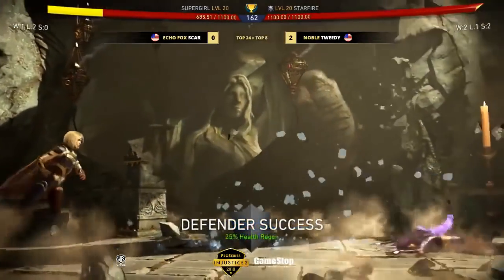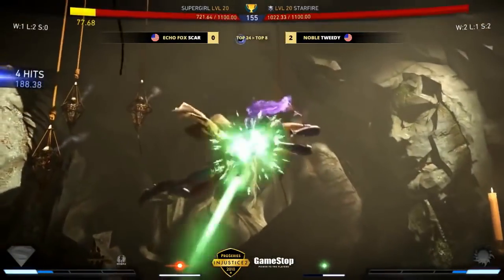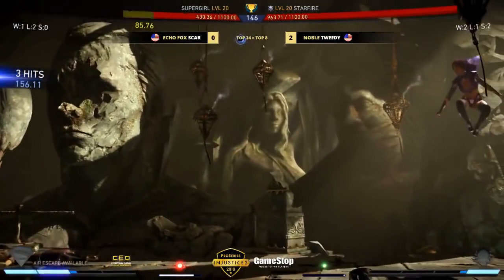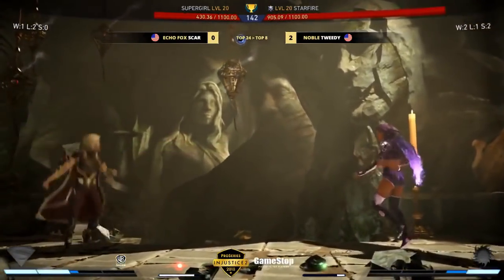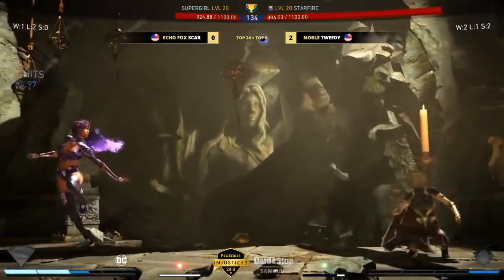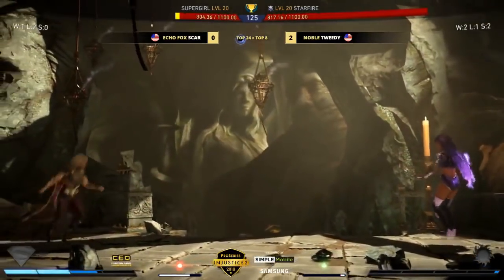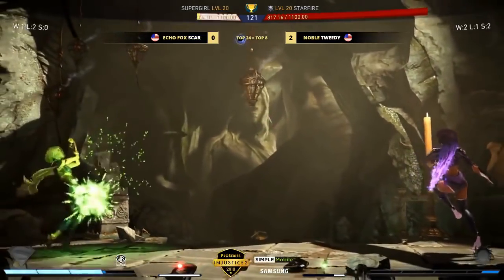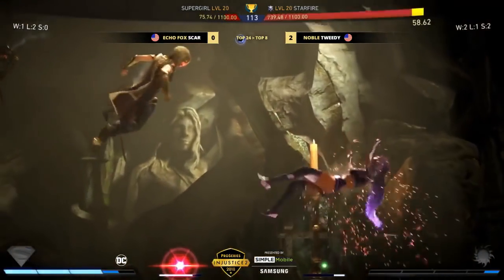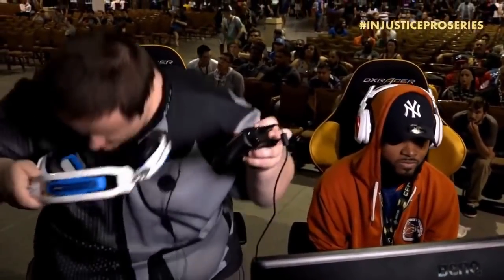You definitely don't want to tell the Kryptonian to soak up some sun — it just makes them stronger. The anti-air — back two — such a great normal. Trying to snipe a little bit from afar. Scar's intention is not just to zone, he wants to get a knockdown and move forward. He's pushing Tweety a bit closer to the corner, gets the throw. Barely alive, but the wake-up is going to do it — and that will be it for Tweety.